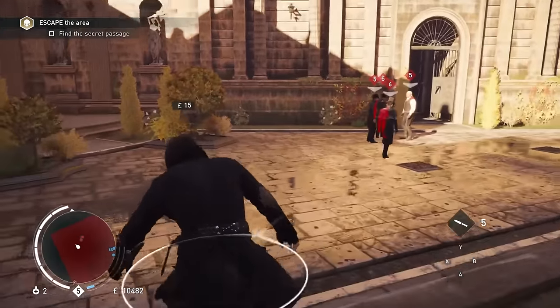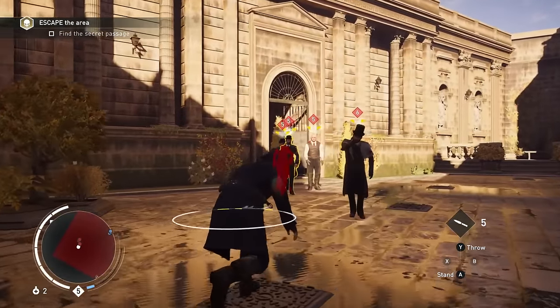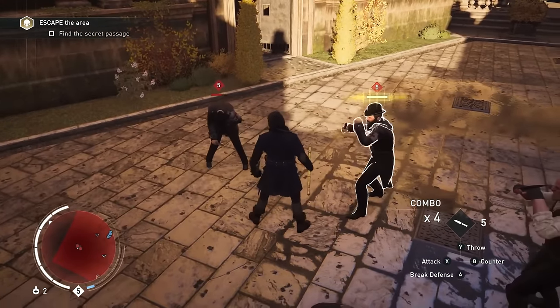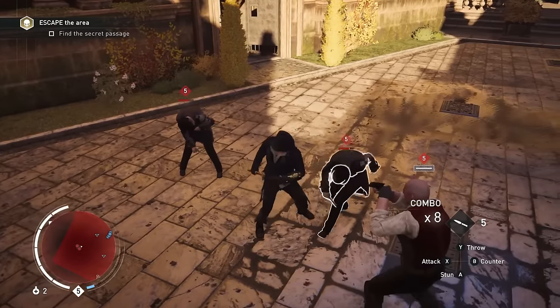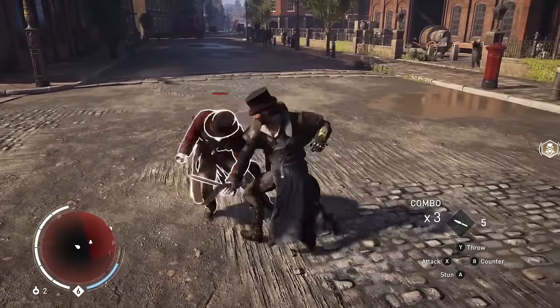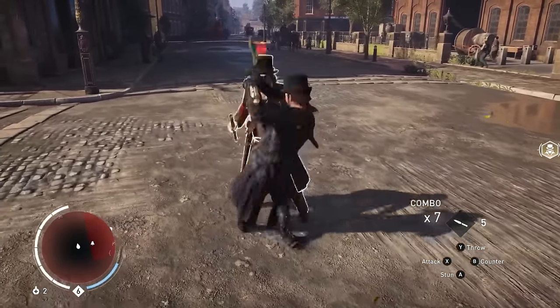Starting off in last place for me would have to be Assassin's Creed Syndicate. I think universally this might be the most agreed spot for the combat in the series. If I had to describe Syndicate's combat in a nutshell, just imagine a butter knife — now imagine a plastic butter knife. Stabbing enemies in Syndicate felt like I was stabbing them with a plastic butter knife.